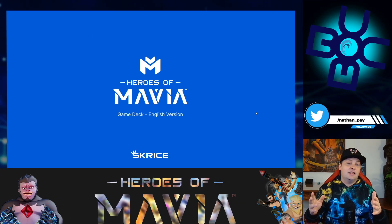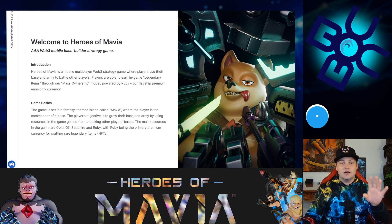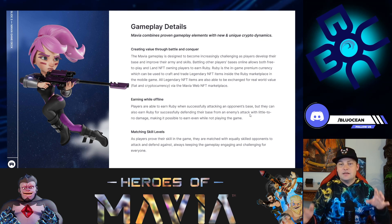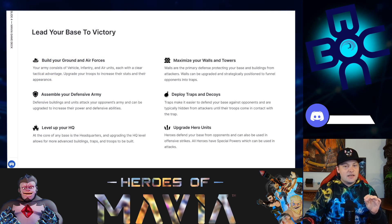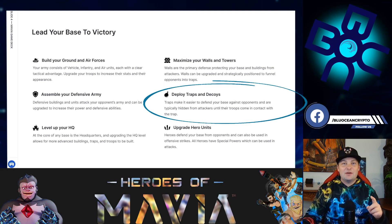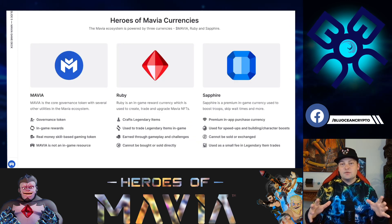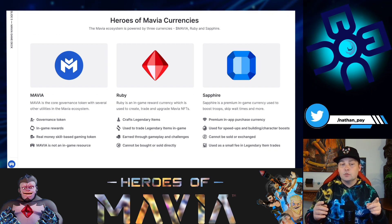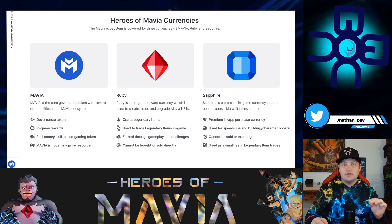Tristan jumped in and covered quite a few things, going through the game deck and answering a bunch of questions. First: game aesthetics revamped with a fresh logo — I really like it. They updated the graphics and gameplay, including changes to the Markswoman. One thing to highlight: it says 'deploy traps' — a lot of people have been asking about traps, and they're right there. The main slide that made me slow down: Mavia is the governance token with in-game rewards and real money skill-based gaming.